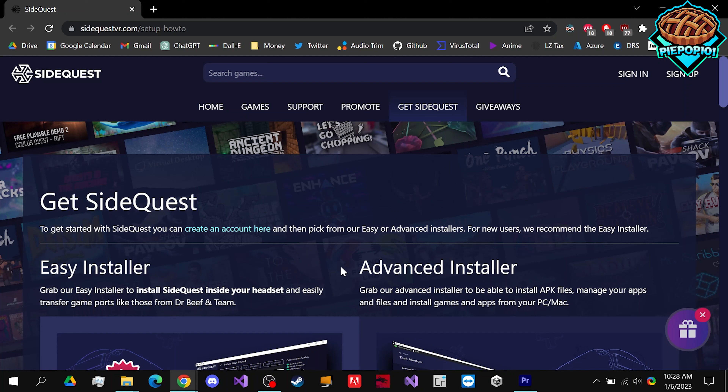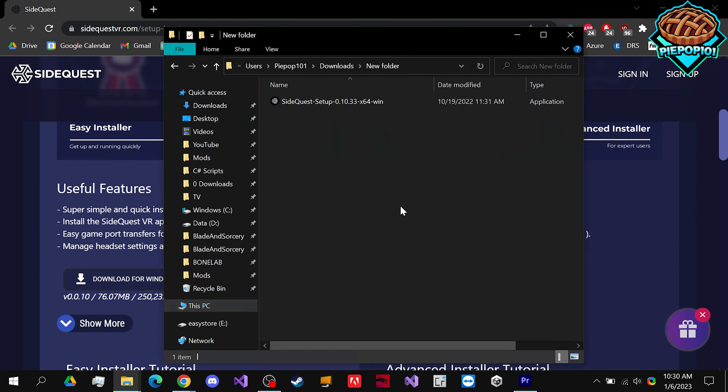First, go to the link in the description to get to the SideQuest page. We want to get the advanced installer, so scroll down and click on download for Windows. Once it's been installed it'll either pop up right here or somewhere else — click on it to open it up, or you can go to your downloads folder in your file explorer.